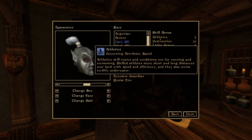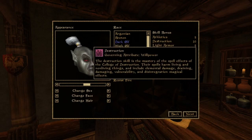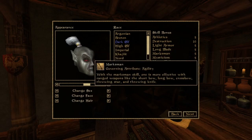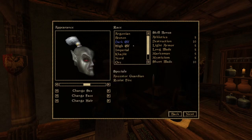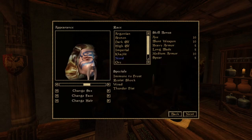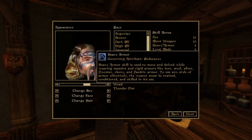Like you see with the Dark Elf, you have Athletics governed by speed, Destruction governed by willpower and agility, strength, marksman — they're a very even or balanced class, so it's a little hard to do the explaining with it. With the Nord, it's strength, strength, endurance, endurance, strength, endurance, strength — pretty easy, right? These are all combat skills.